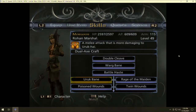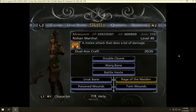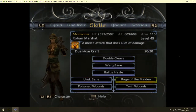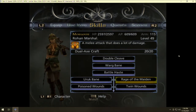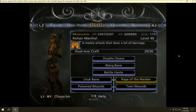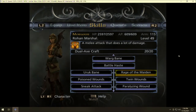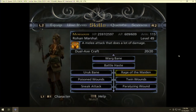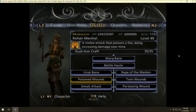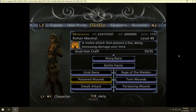Uruk Bane does more damage to Uruk-hai. Rage of the Maiden is a melee attack that does a lot of damage — I assume more than Double Cleave, though I'm not sure if it's a multi-strike or single damage number. Poison Wounds is one of three wounding-type abilities she has. It almost seems like the developers intended to split her damage between direct hits — like Rohirik Rampage which lets you hit six times — and wounding-type abilities.